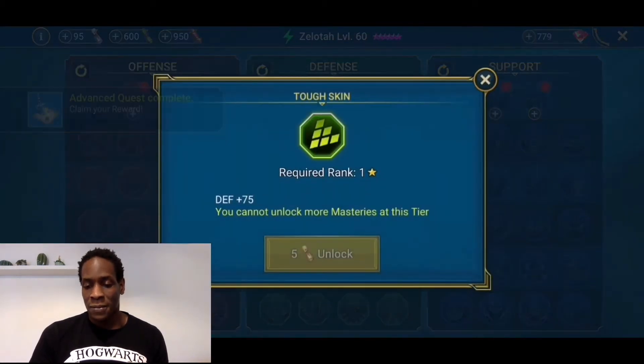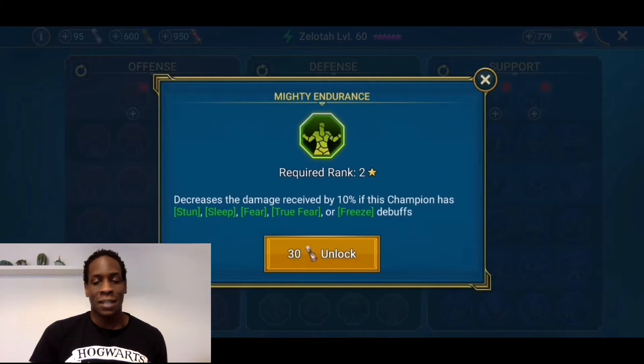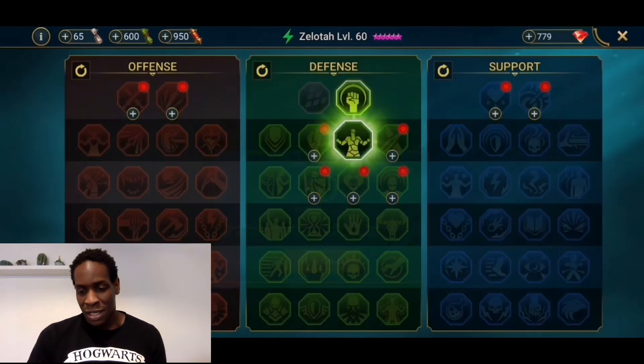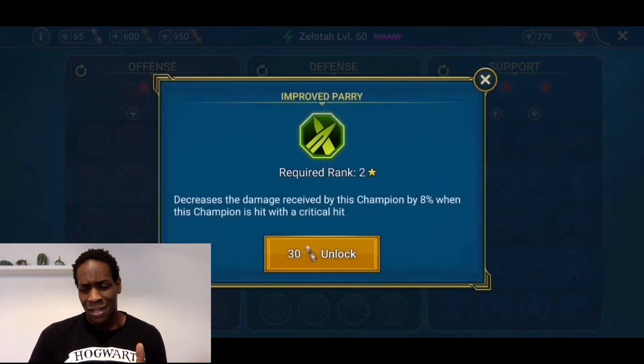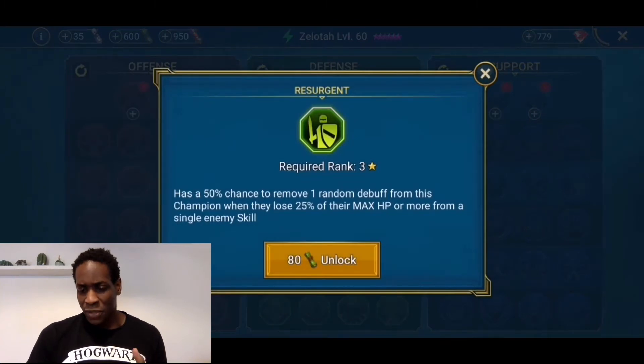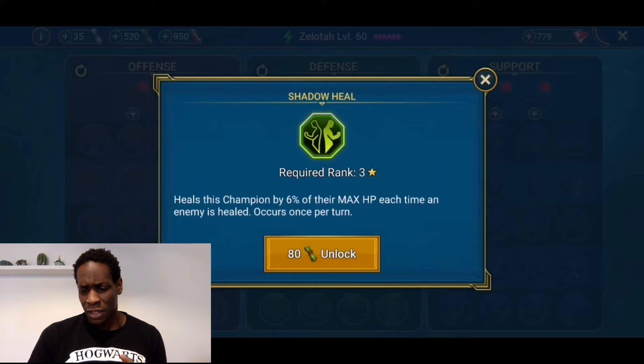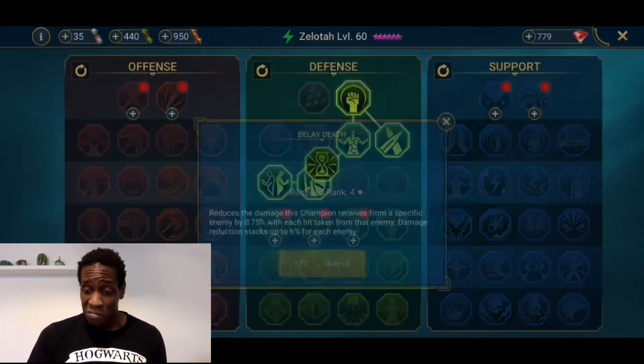I first had defense, but resistance would help — if he resists, he's able to put down those shields, which is nice. I'm not 100% convinced, but there's a mastery that decreases damage this champion receives by 10%, and another that decreases damage received by 8% when this champion is hit. We also took one that has a 50% chance to remove one random debuff when this champion loses 25% HP, and Shadow Heals, which heals this champion by 6% of max HP each time an enemy is healed — good for shield and support champions.